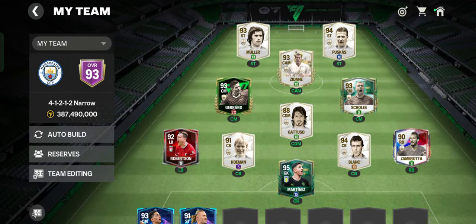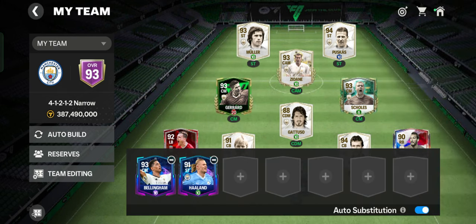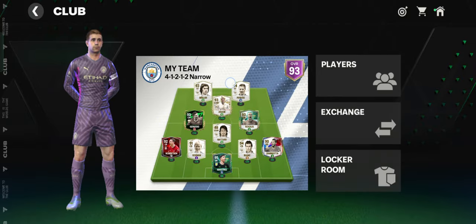Cannavaro and Kompany are my defense duo. Zambrota pushes the ball forward and Robertson also makes a good defender. Currently I don't have many subs, and I use a 4-1-2-1-2 narrow formation.